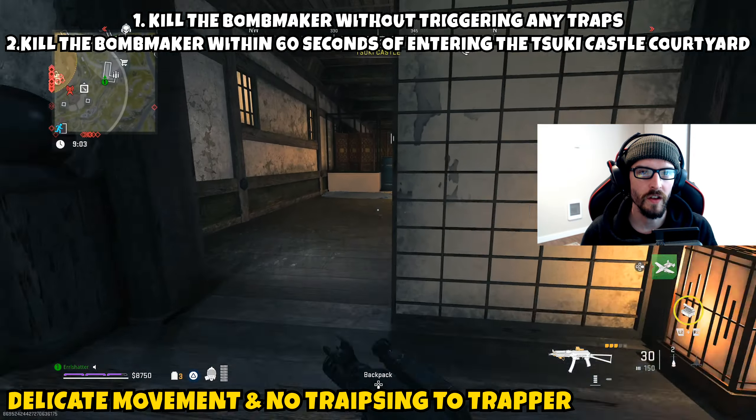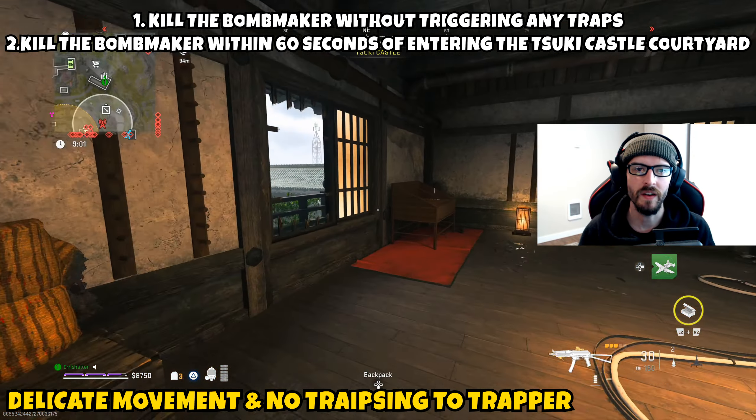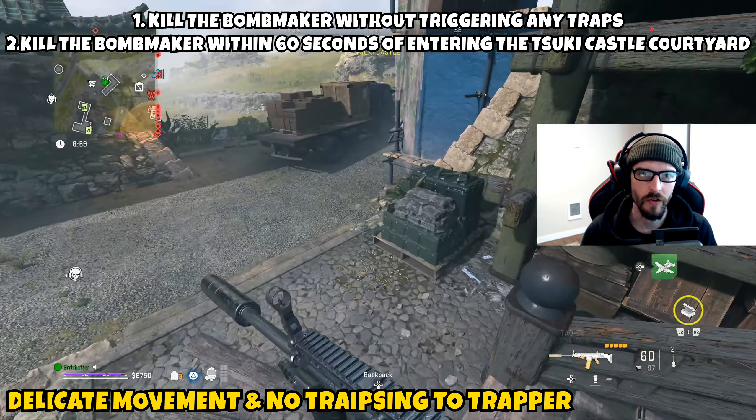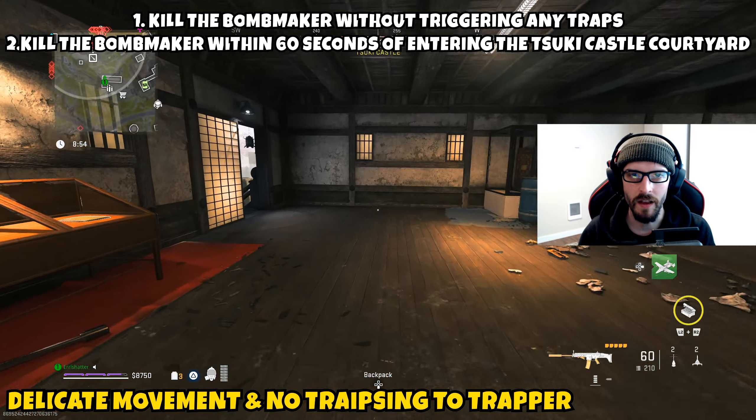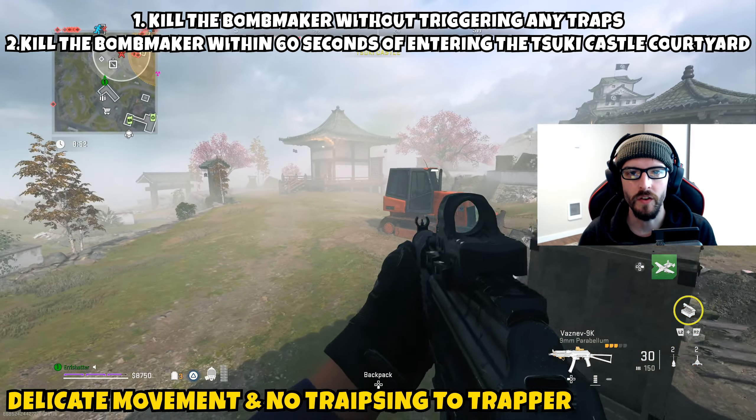Once you enter the circle that surrounds the weapons case, that's when the 60-second countdown starts. For the other part, you have to do it without triggering any traps. A DDos works pretty well for eliminating the traps, but you can avoid going into the castle and dealing with any of the AI entirely by doing what we're going to cover in today's video.